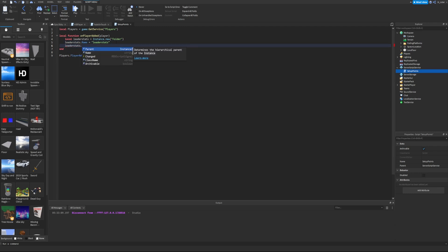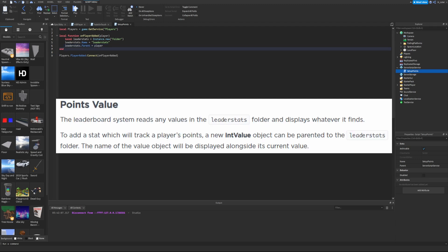Next we set leaderStats.Parent = player. This moves the folder inside the player object, meaning the player now owns this specific folder. Think of it like creating a folder on your desktop, naming it 'leaderstats', then moving it from your desktop folder into your Documents folder — except instead of Documents, we're putting the folder inside the player.